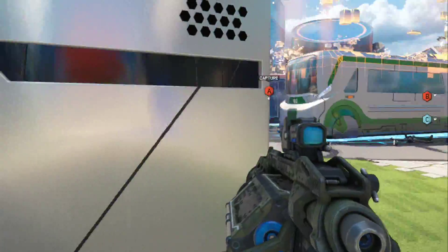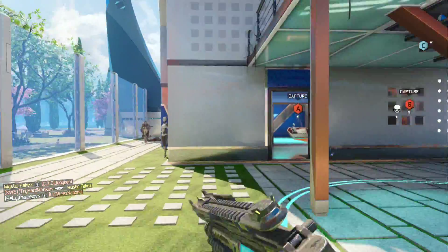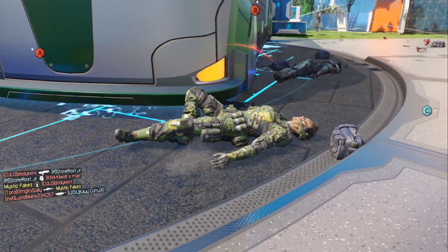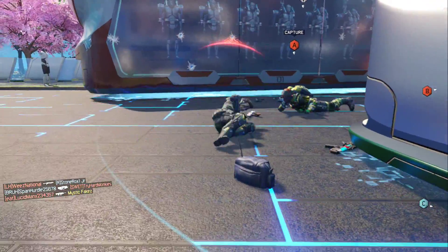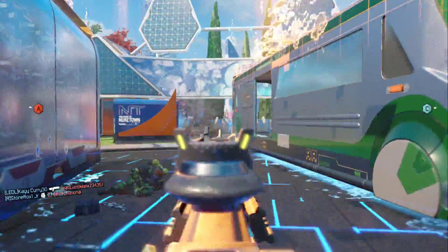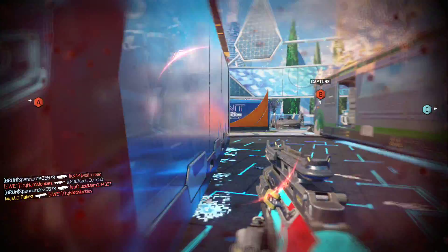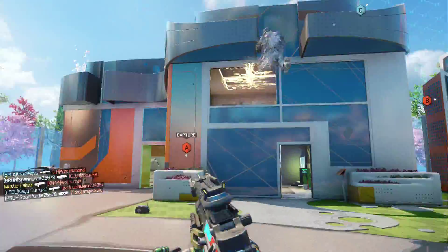I just got a double kill — boom, let's go! So what I do — you can't really see the hit markers but you'll see the guy I'm shooting at. You kind of just aim at the heads. If you see a guy, play it smart. Take your cover whenever you have a chance, and go for the head.